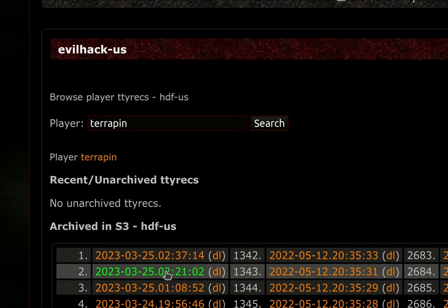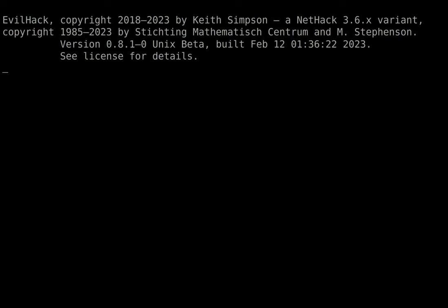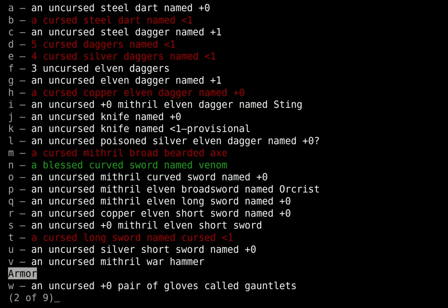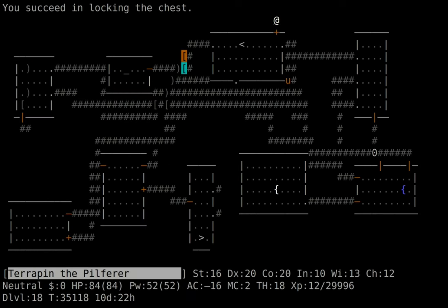I've got some elven daggers too — they're lighter and made of wood, so they're good against rusty enemies. I can throw them further, which is sort of a concern with my low strength. I can still throw metal daggers like eight or nine squares, but not max range.